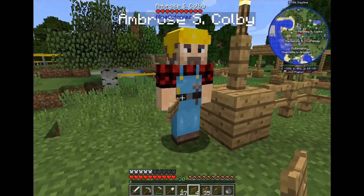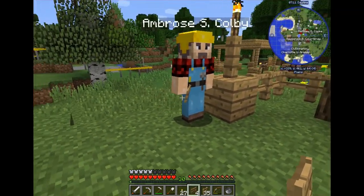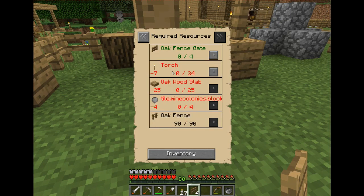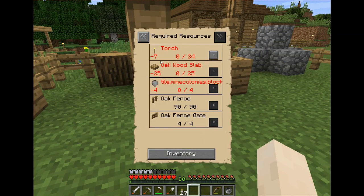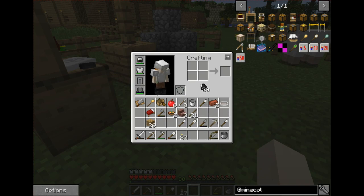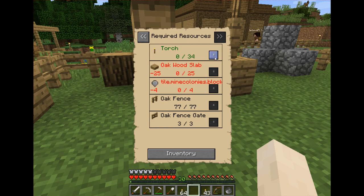The builder always holds whatever he's currently requesting — right now he's holding fences, so he needs those. I'll give him the fences and the gates right away. He also needs seven torches, so let's go ahead and make all of those and give him everything he needs — all 34.